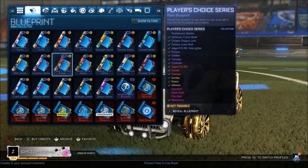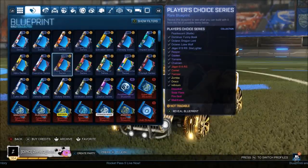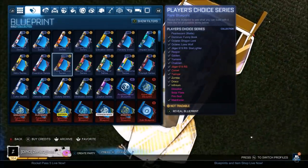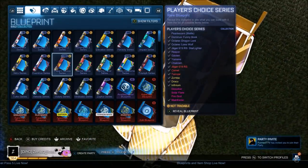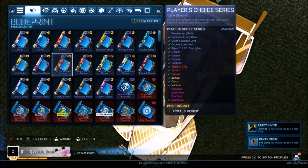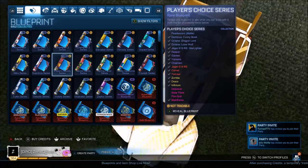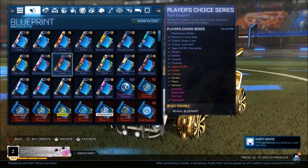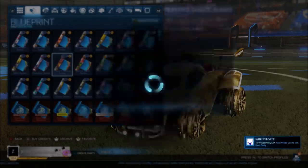We are in the game right now, and today we're going to be testing our luck with 100 more blueprints, with the beautiful Titanium White 20XX on our car. You can see it right there — it's actually insane, probably my favorite black market of all time. Let's go and open 100 of these blueprints.